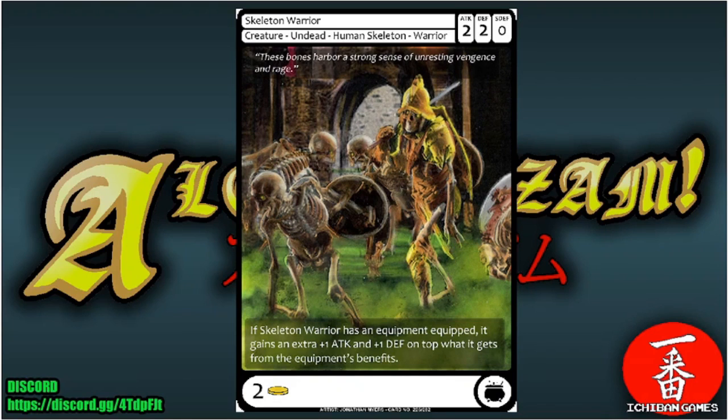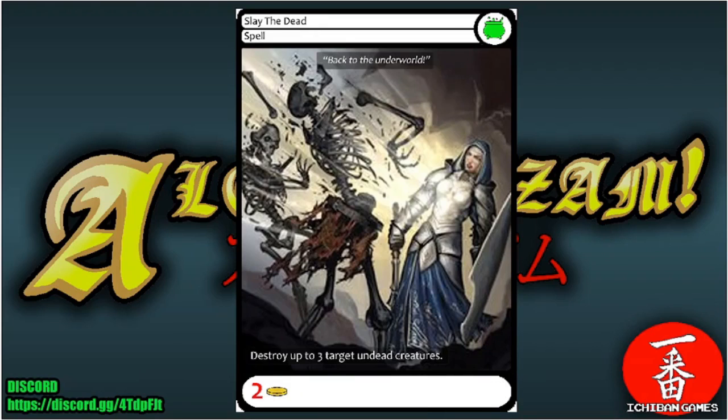Next is Skeleton Warrior, a common creature — Undead Human Skeleton Warrior with attack two, defense two, special defense zero, casting cost two gold. If Skeleton Warrior has equipment equipped, it gains an extra plus one attack and plus one defense on top of whatever the equipment already provides.